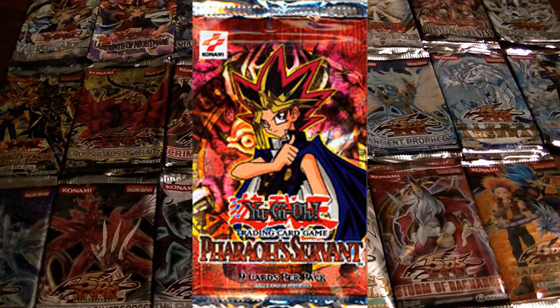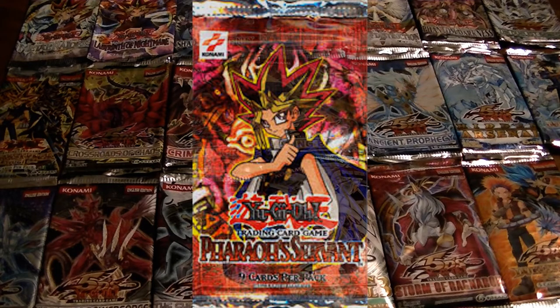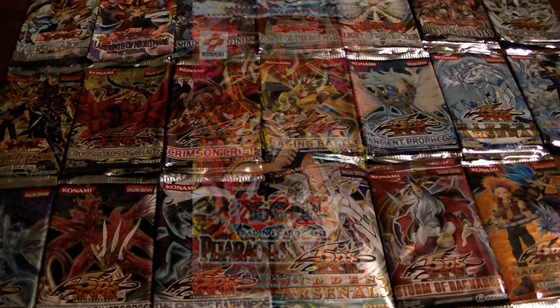Some cards are not as useful today — Gravity Bind, for instance. Buster Blader is in there, Fiend Mega Cyber, Gear Freed, and so on. With each pack they added new spells and traps, and the entire game just kept getting deeper and deeper.